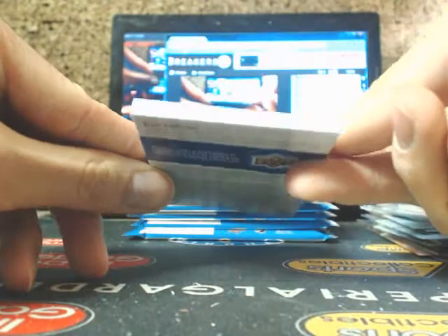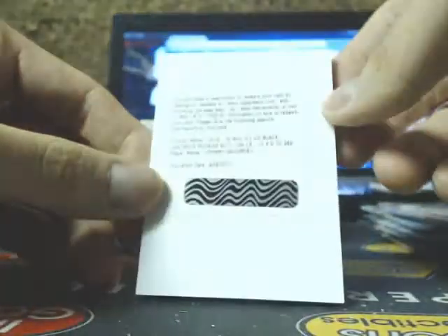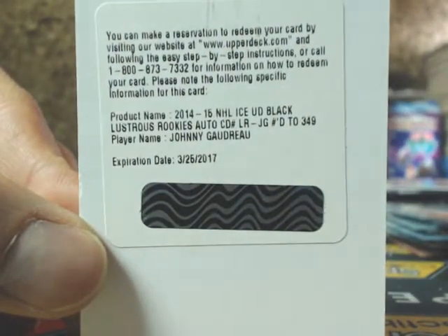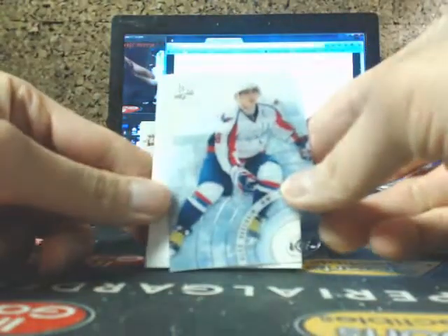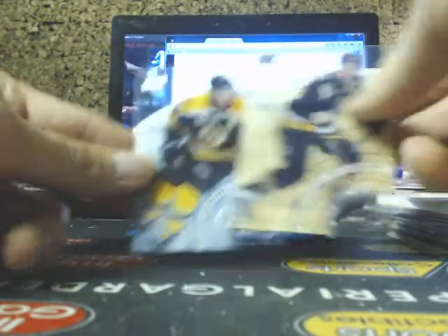Got Pavel Datsuk and we got a super thick redemption — so good luck guys, it's a super thick brick one. Nice — going out to the Calgary Flames, we got a Lustrous Rookie auto number 349 of Johnny Goudreau going out to the Flames, going out to Joel. Flames whooping the Canucks — David Jones is game MVP. Got Alex Ovechkin for the Caps, Lemieux, and Bergeron.